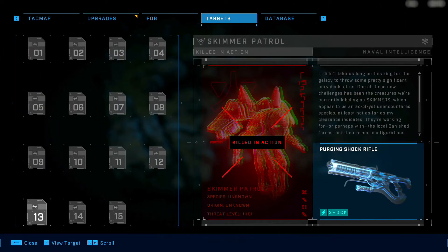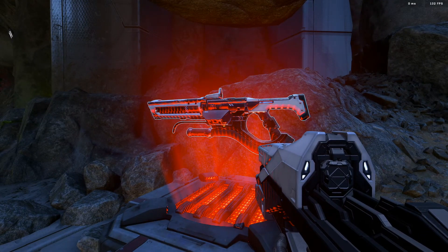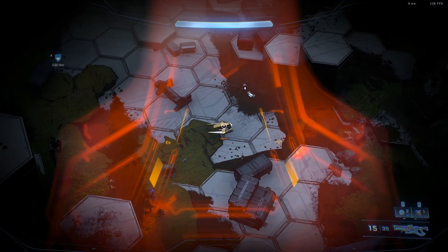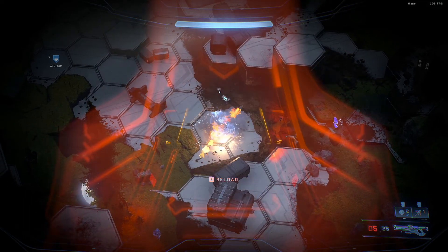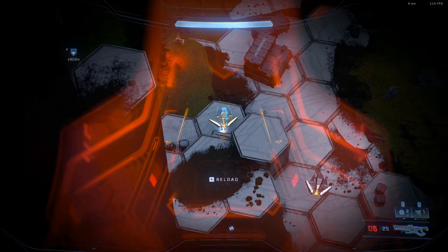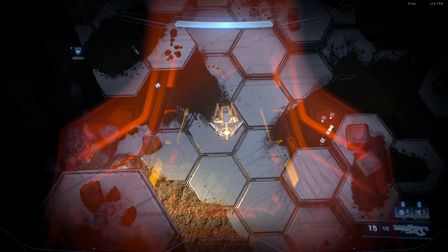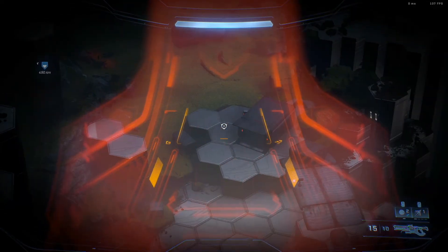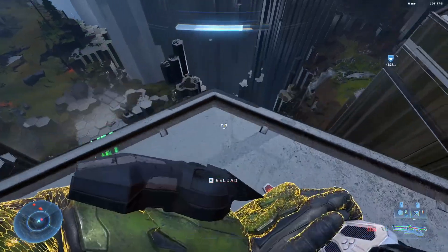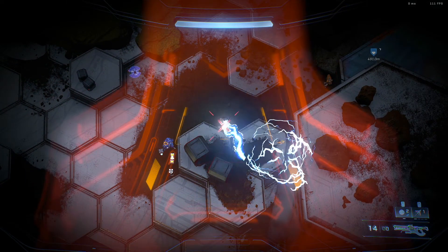Number thirteen is the Purging Shock Rifle. If I had to choose a top two from this whole list, it would be the Sentinel Beam and this Shock Rifle. The Shock Rifle is the Banished sniper rifle, dealing shock damage that's really good against shielded and unshielded targets. What makes the Purging variant better: it deals more damage, has more shots per magazine, and shoots more shock bolts with each trigger pull. The downside is that fast-moving or dodging targets could avoid some of the burst. But still, this is one of my favorite go-to sniper weapons in the game.